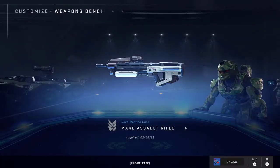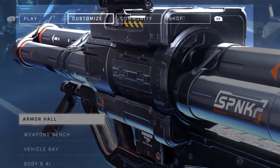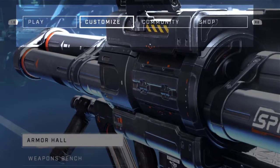There is an in-game shot of the Halo Infinite menu UI, showing a rare skin for the Assault Rifle and when it was acquired. The menu shows four tabs: Play, Customize, Community, and Shop.